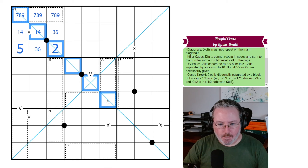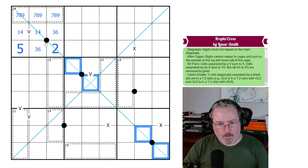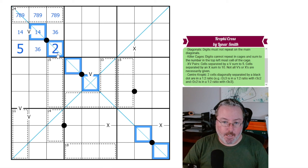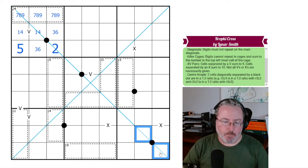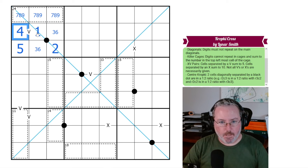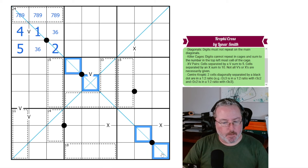The next thing I noticed: on this diagonal, we have three sets of black Kropkis, and we cannot repeat a digit. What this tells me is we cannot have a 2-4 pair, because then we'd need a 3-6 in one of the others, and there's absolutely nothing left to put in the last one — you can't pair 1 and 8. So this must be the 1-2 pair, giving us a 4-8 pair and a 3-6 pair.